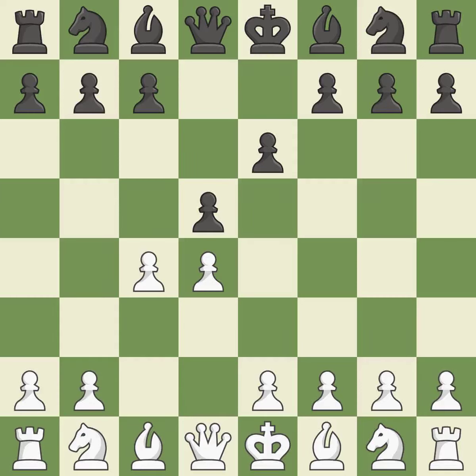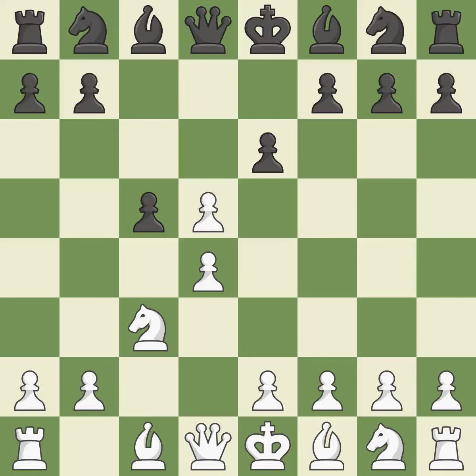By using the e pawn to protect the key d5 pawn, e6 rejects the queen's gambit. Nc3 puts more pressure on the d5 square and helps control the e4 square. The Tarash defense starts with c5, which immediately attacks the d4 pawn. Cxd5 releases the tension between the c4 and d5 pawns, creating an asymmetrical pawn structure.